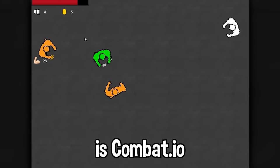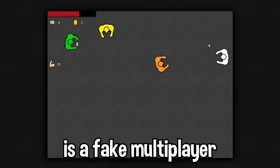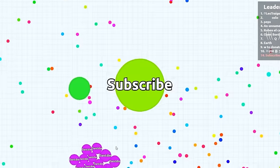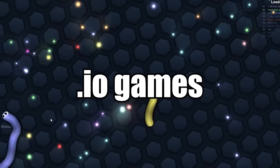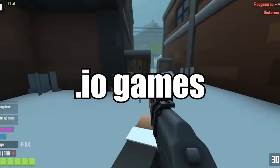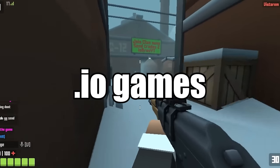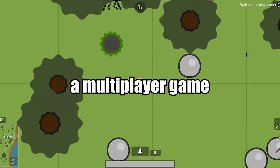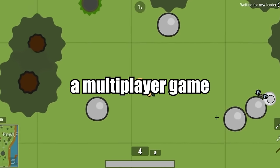This is Combat.io. Combat.io is a fake multiplayer game I made, where basically you find a bunch of bots. I pretty much found out about these games called .io games, which are online multiplayer games, that most of the time aren't actually online multiplayer games. A lot of these games use bots, so I thought, why don't I try to make a multiplayer game that isn't a multiplayer game.